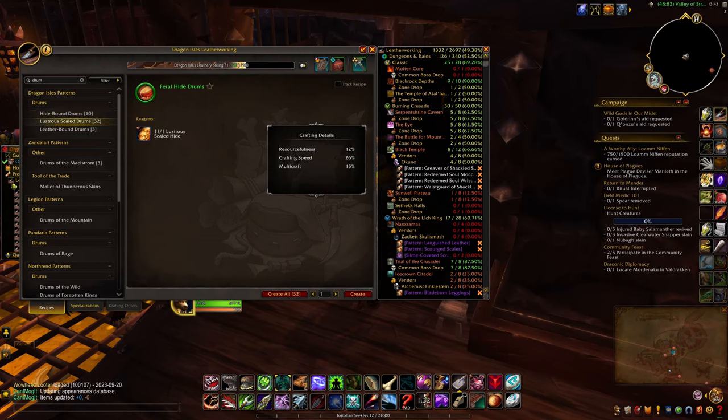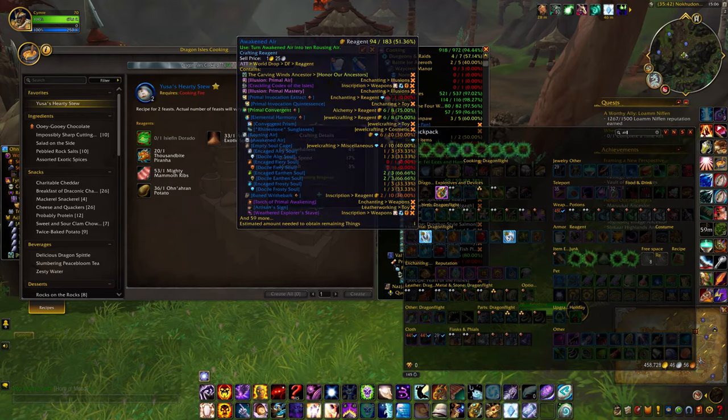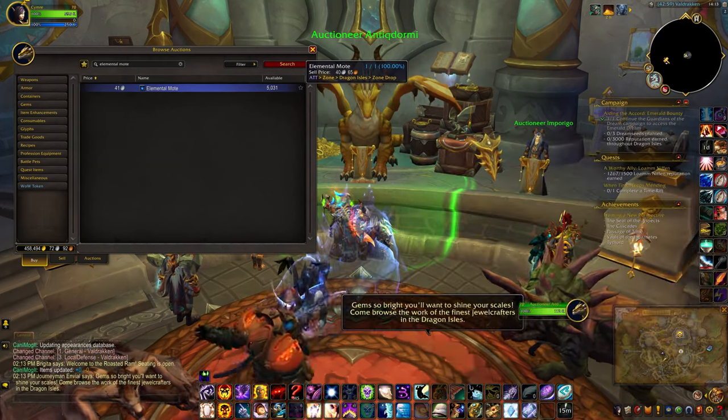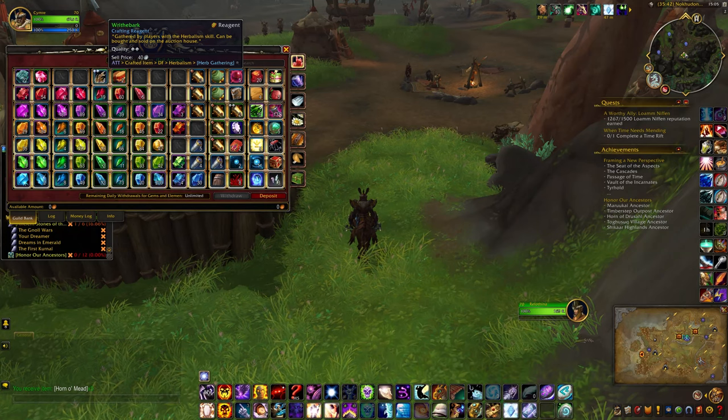A leatherworker will need to make one Feral Hide Drum. You'll also need one Awakened Air, one Elemental Moat, and five Ritherbark rank two.